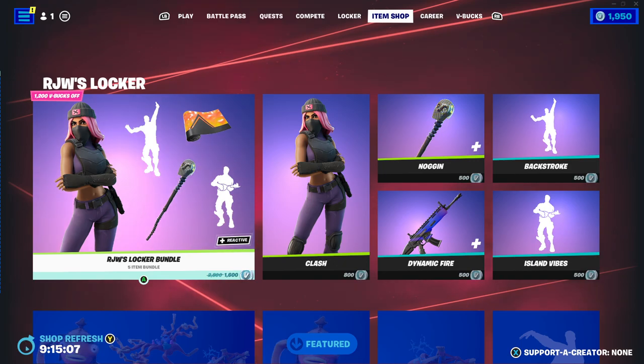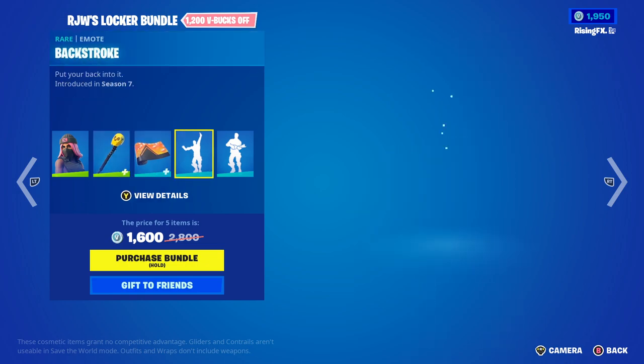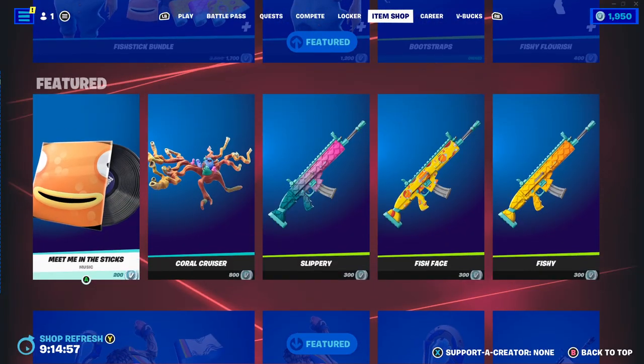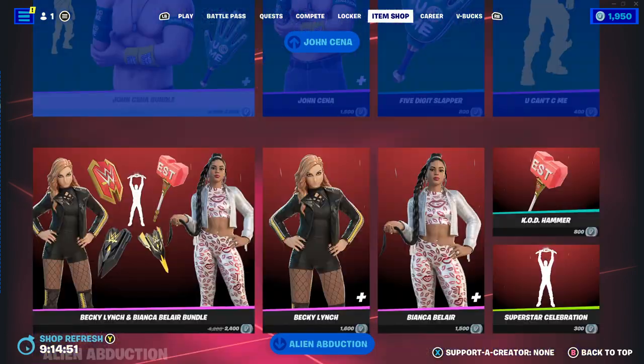Let me know if you guys would like the Battle Pass or anything in today's Fortnite item shop. We've got some pretty cool bundles — I've seen the RJW's locker and I'm very tempted to buy it. You get the Clash skin with a noggin pickaxe, a cool gun wrap, and two pretty good emotes. We also have a fish stick bundle, which is quite clean too. If there's anything specific you'd like from the item shop or the Battle Pass, just let me know down below.